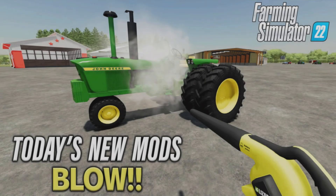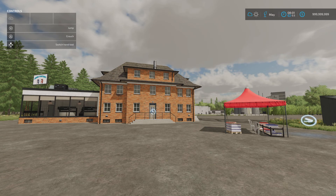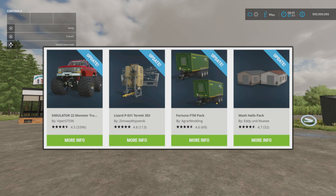Welcome to this look at new mods on Farming Simulator 22 with me Mr. Seelie P. It's Wednesday, it's the 29th of March, we've got some new mods and we've got some updates. The Simulator 22 Monster Truck by Viper GTS 96, the Lizard P031 Termit 303 by Zimovie Wojovnik, the Fortuna FTM pack by Agra Modding and the Wash Halls pack by Eddie and Moeva have had updates.